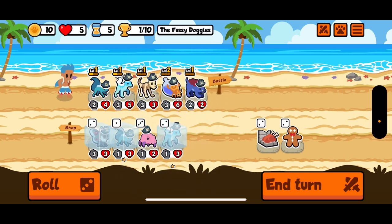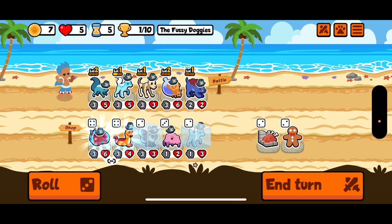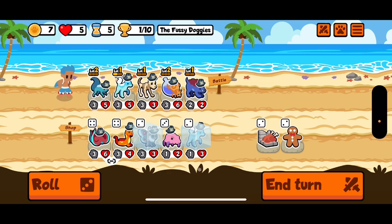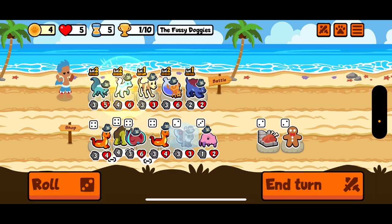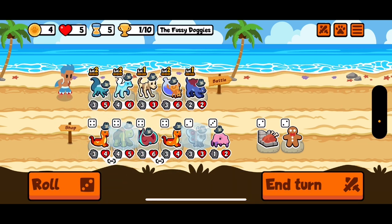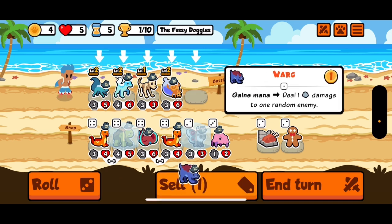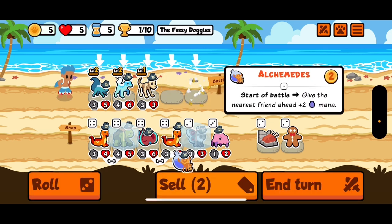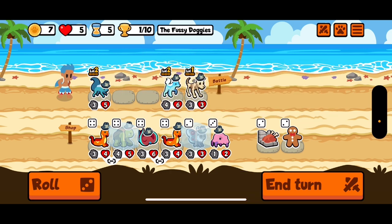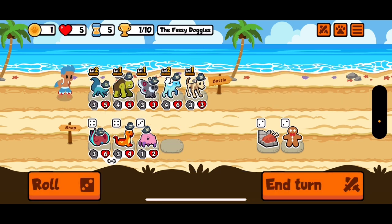Nice, we get a double level up — what do we get here? Maybe the kraken is good. Cyclops is great. We'll sell these two and go one, two, three, four. I think that's how we want to do it for now.